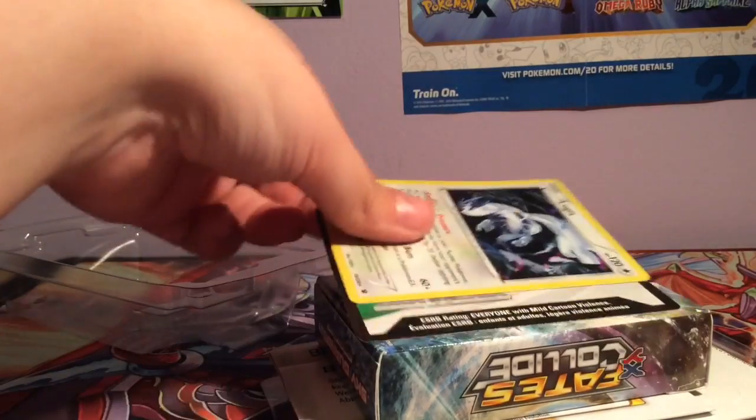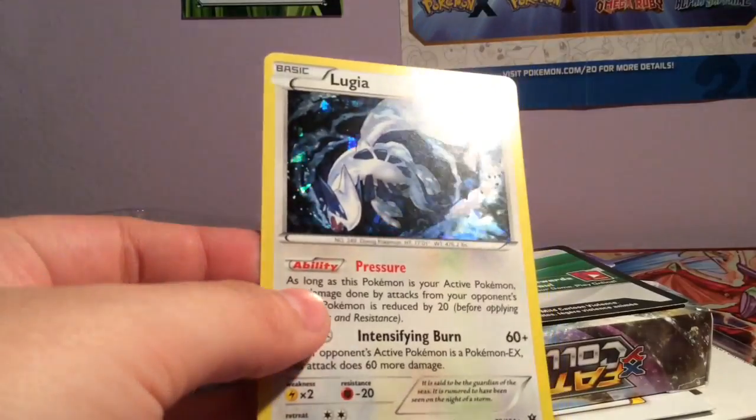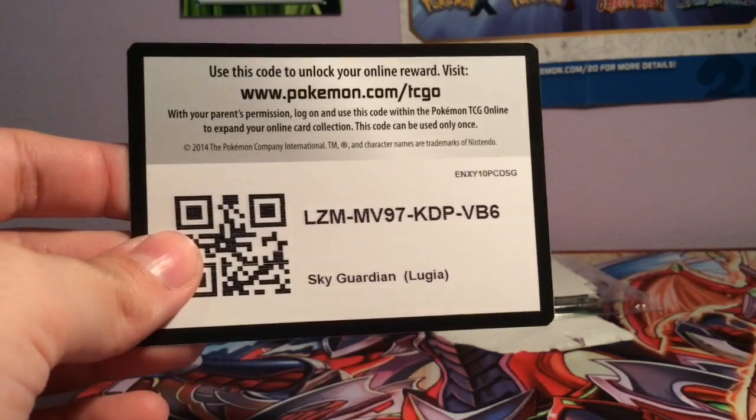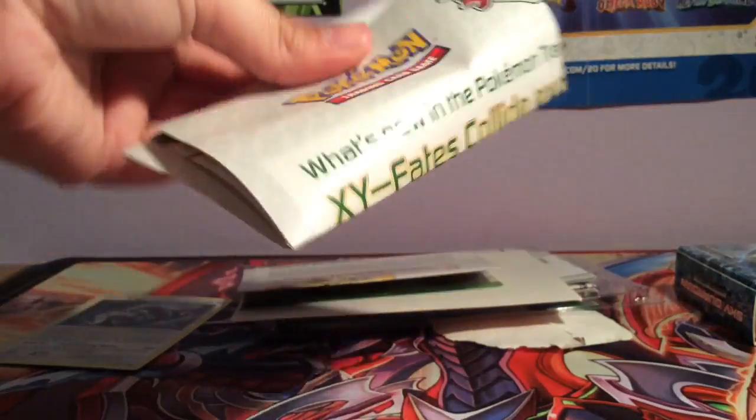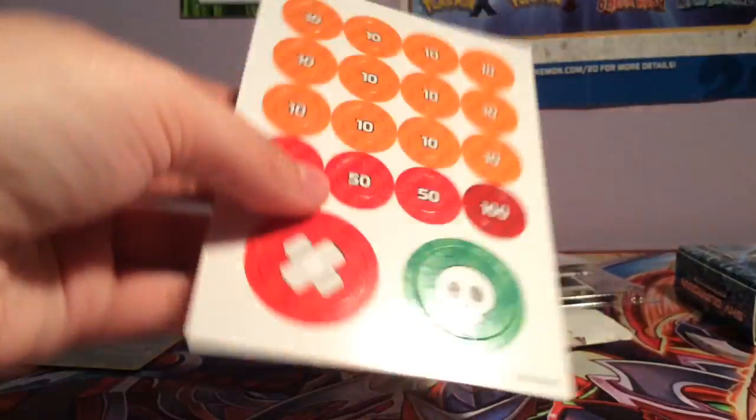Hooray! There's the Lugia with the special shard holo - she looks very nice. And here's the code card if you want it.